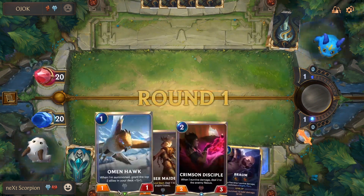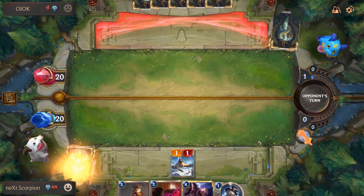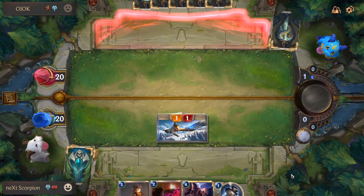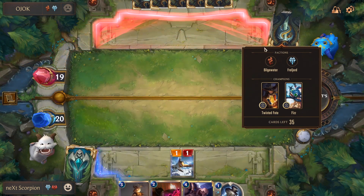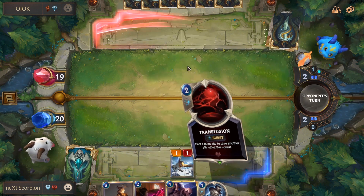Okay, that's a lot better. We got the elixir anyway, apparently. And because we have the Amber Maiden, we can deal with Fizz if he plays Fizz.